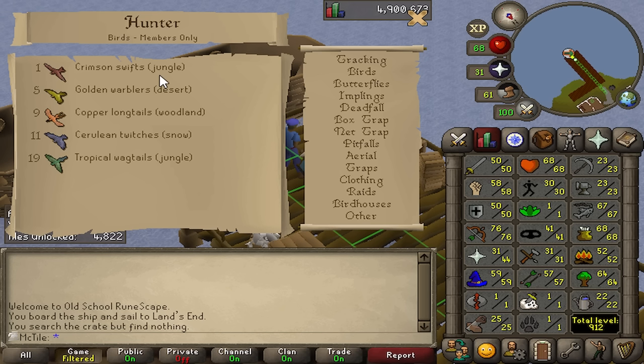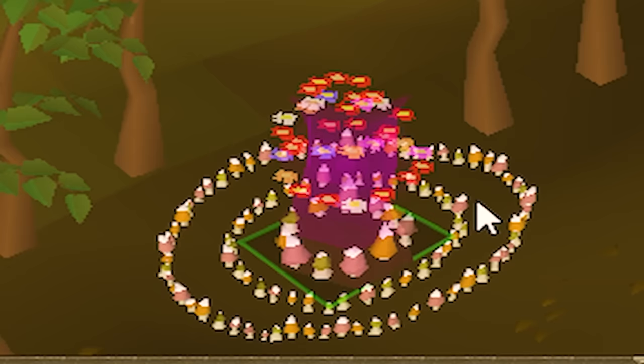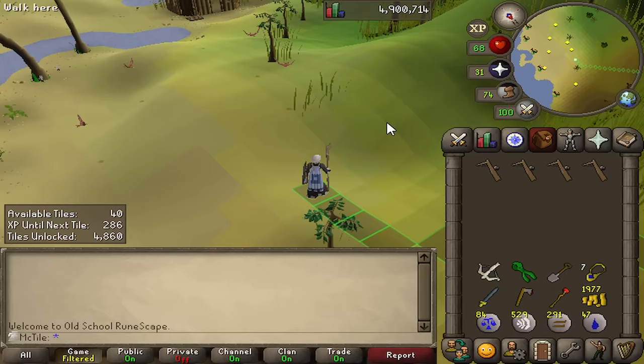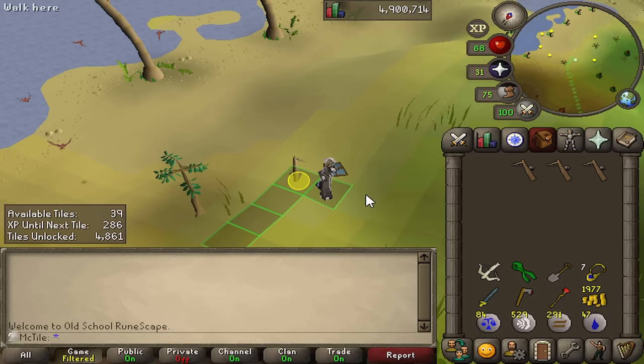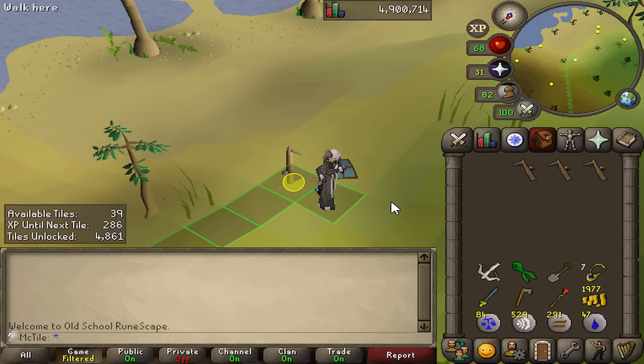When your Hunter level is one, your options are pretty limited. I will be hunting Crimson Swifts at the Feldip Hills Beach. 40 tiles to make our way over here and I think I'm just going to set up right here. What people usually do for Hunter training is the Varrock Museum mini quest, which automatically gets you to 9 Hunter, so you can skip this part entirely. If I were to do that mini quest, it would take me 500 tiles for a one-off thing, and that's just not worth it. I get 34 XP every bird that I catch.